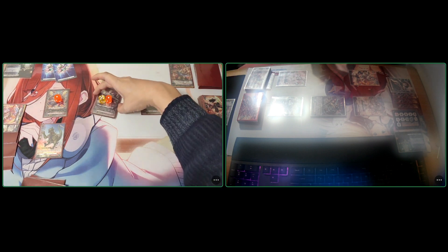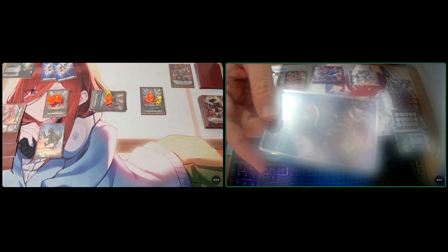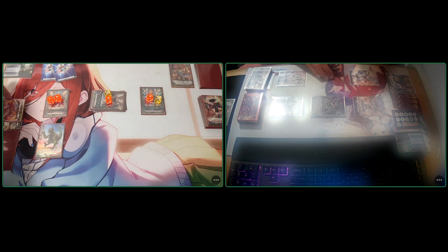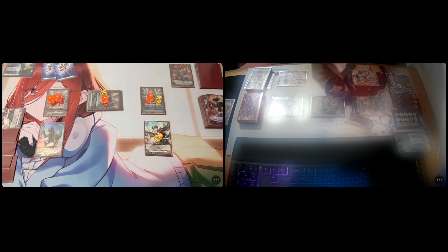Acute Dragon Arrow Fest. Battle phase — The End attacks the vanguard, 28k. No guard! Twin drive — first check no trigger, second check Draw Trigger. 10,000 power to Dragonic Overlord the rear guard, and draw. One damage. The End skill — Counter Blast one, discard two. I discard Drag Ridder and another — restand vanguard, plus 5,000 power. The End attacks your vanguard again, 28k — oh wow, 28k minus 30k.